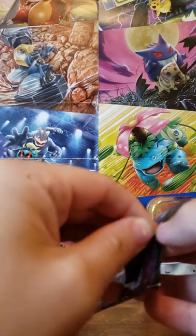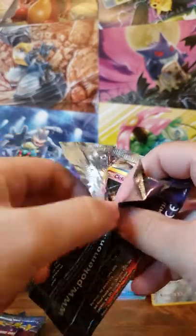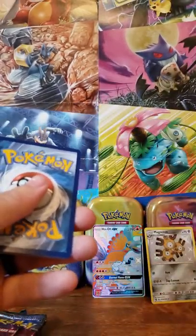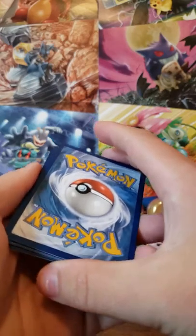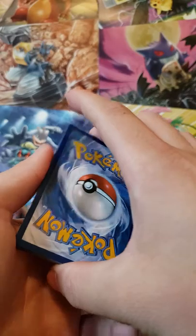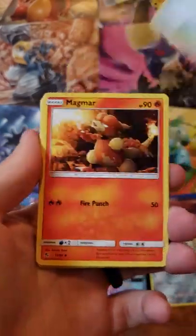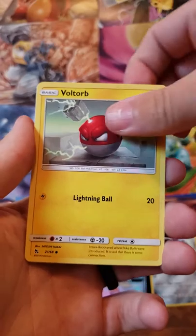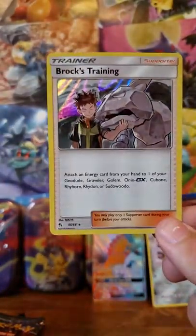Let's get into this first Charizard pack. I don't think they can sell these packs as singles, and I know they don't have any intention to, because I think people can weigh these — the Full Arts weigh more. People do have a precise scale for weighing grams, and I believe you'd be able to tell with the packs. But as you can see, I'm not doing that — just opening straight from the tins, so you guys know I'm just as surprised as you are when there's a pull. Leaf Energy, Psyduck, Magikarp, Staryu, Voltorb — the reverse is a Fighting Energy, and another Brock's Training Holographic.